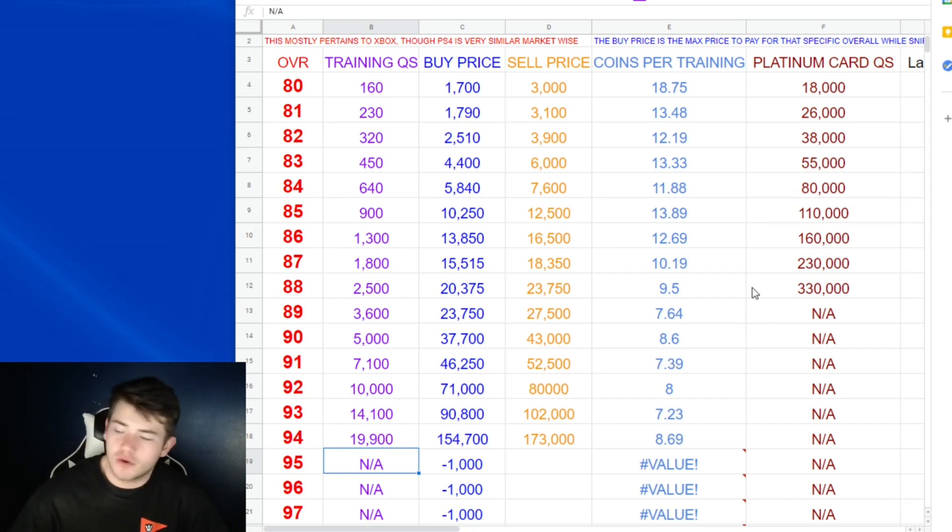You can also go with the 89 overalls — pretty much the same rate but even cheaper. And if you really want to go super cheap you can go with the 84 overalls for anything less than 7,600 coins. We're going to go into the game and I'll show you which cards to look for and what prices to get them at right now.